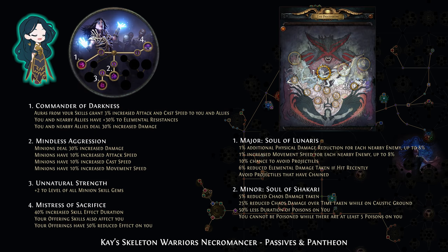For the Ascendancy nodes, Unnatural Strength gives a nice buff to your minions' damage and survivability. Commander of Darkness helps with balancing elemental resists. And Mistress of Sacrifice lets you get extra block chance from Bone Offering or extra cast speed from Flesh Offering.